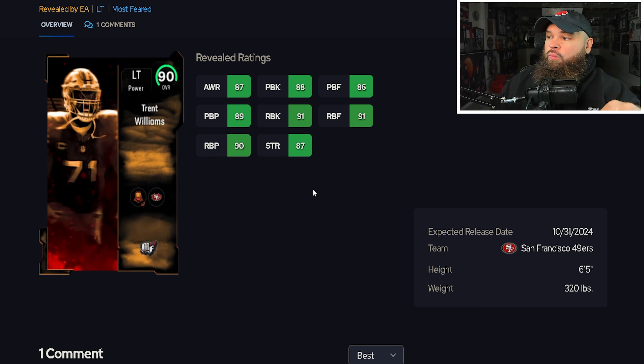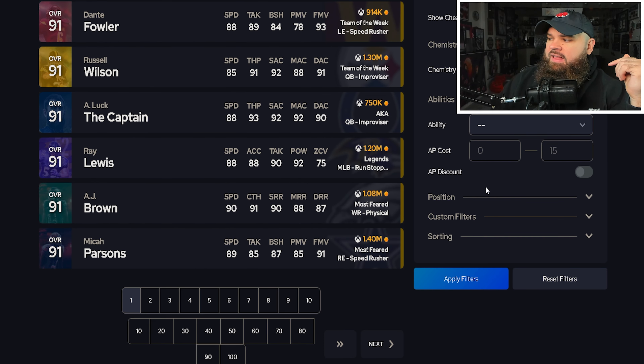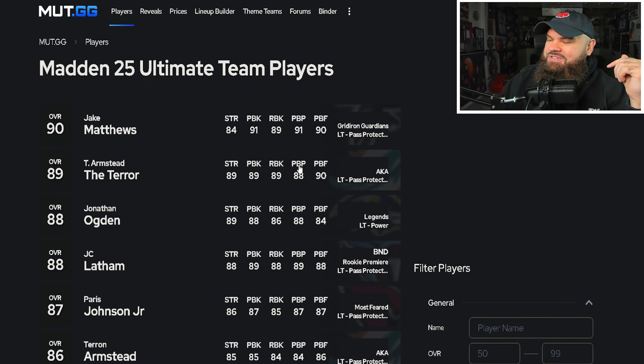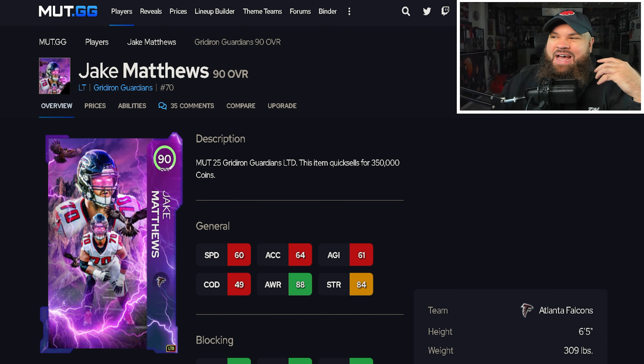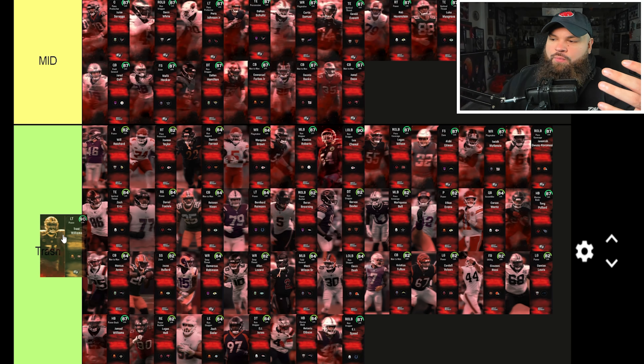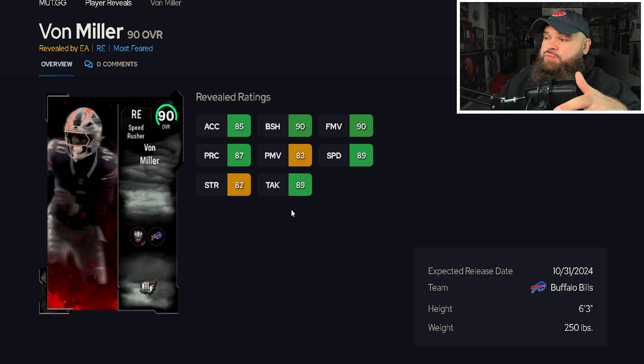Trent Williams has 86 pass block finesse, 89 pass block power, and 91 run block. Looking at the left tackle position, I still think Jake Matthews has the better balance with 89 run block, 90 pass block finesse, and 91 pass block power. Trent Williams is probably the second-best left tackle in the game, so he goes in the great tier.